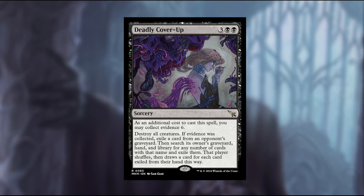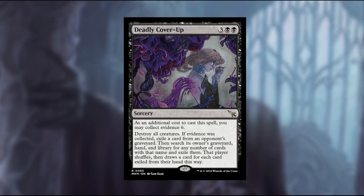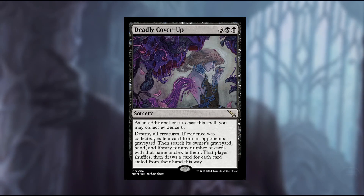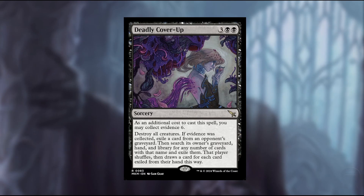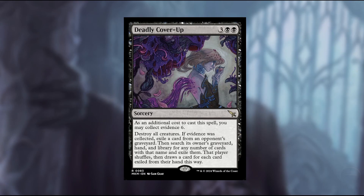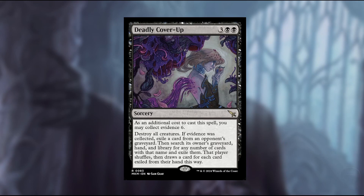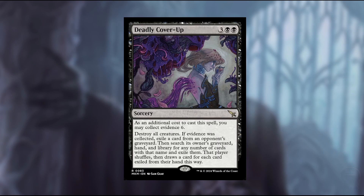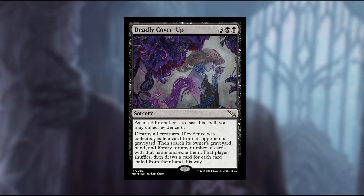The cool thing about this is that if you do collect evidence, you need to exile cards totaling at least six mana value from a graveyard. You can then exile a full playset of a particular card from their deck. It does require that card to have already been used and be in their graveyard, but even then, once that hoop is jumped through, if you cast Deadly Cover-Up, you can just fix the whole issue right there.